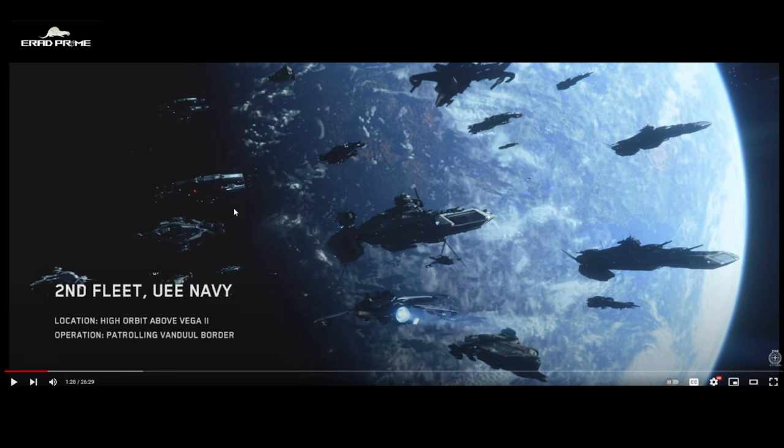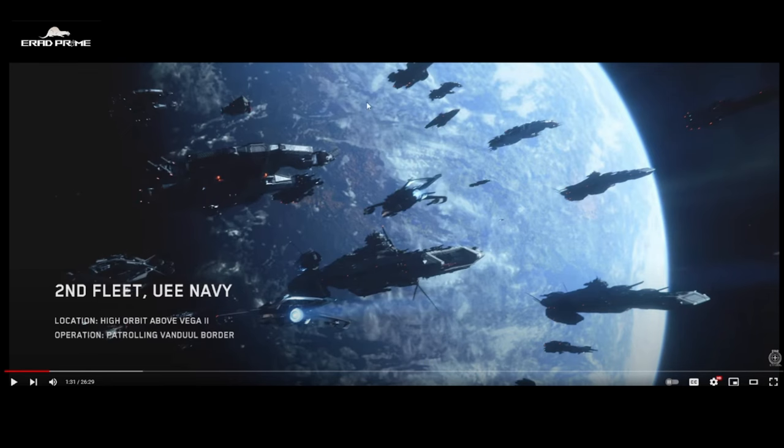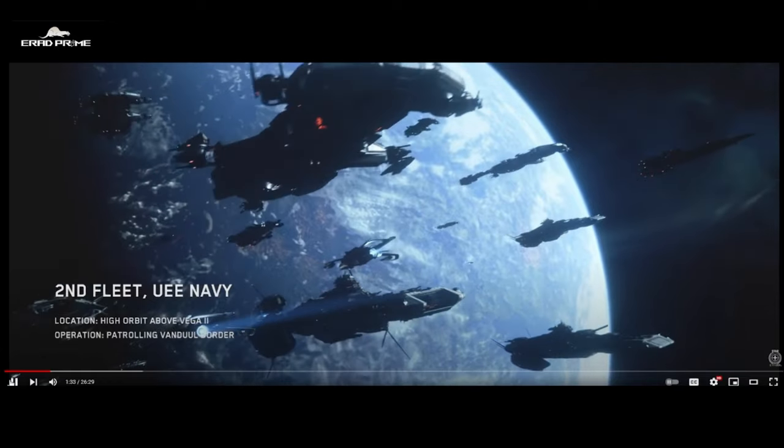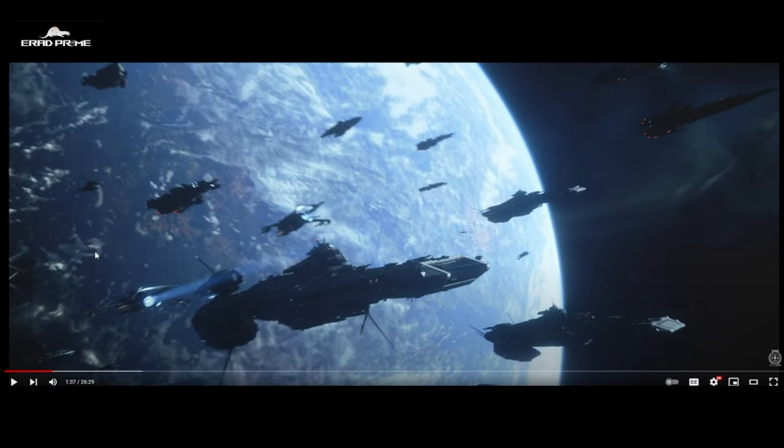We are seeing quite a few ships. The Hammerhead Corvettes are very useful against Starfighters. We have the Idris Frigate here, which is probably going to be the staple of the navy we are part of in Squadron 42. It has a hangar, so it's probably going to be used as a home base for your character. And of course the Bengal carriers, which are actually the largest ships that players will be able to fly in the Persistent Universe. The music is beautiful — I'm pretty sure I saw a Retaliator, which is a large bomber about 70 to 80 meters long, very useful against capital ships.